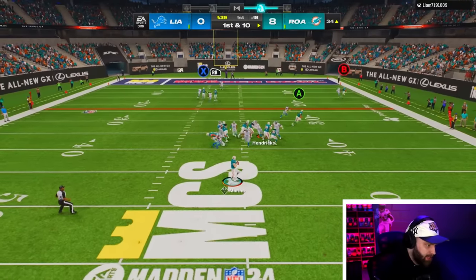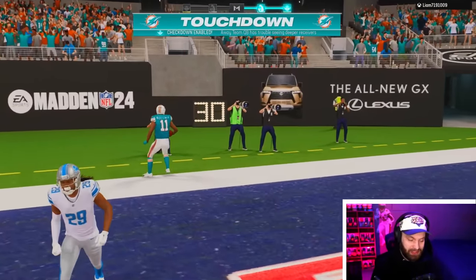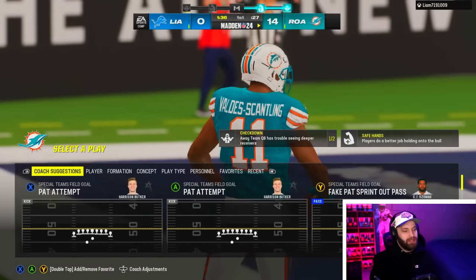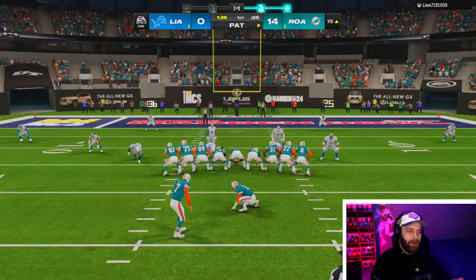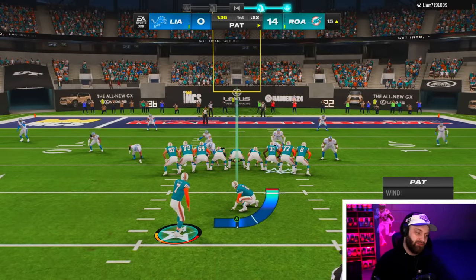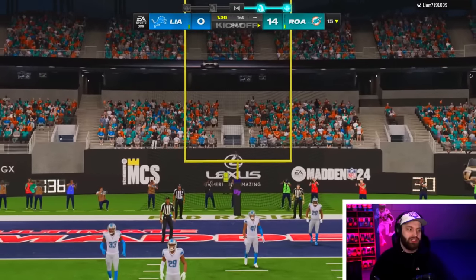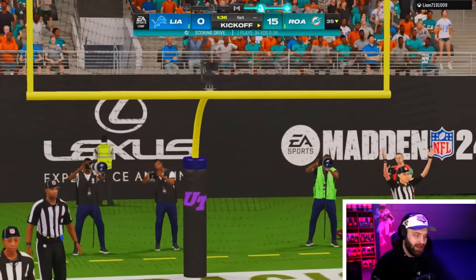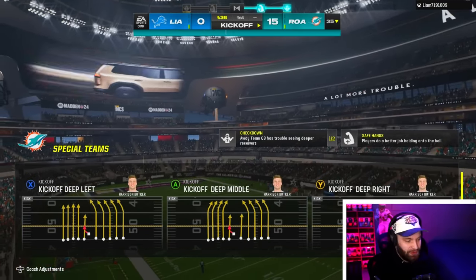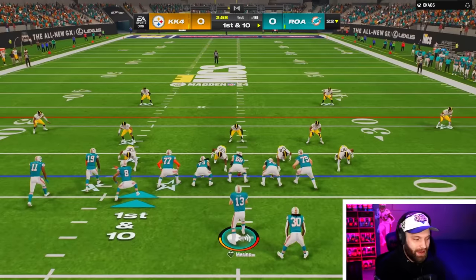I hate to be a hater, but I might even prefer Lamar Jackson with no abilities because I like Lamar's release so much more than any other release in the game. On a bomb, this release just doesn't feel as crisp. Ultimate Legends used to be so great — even two years ago they were insane. But this year they copy-paste two ability buckets and put a statue quarterback out here. On to game two.